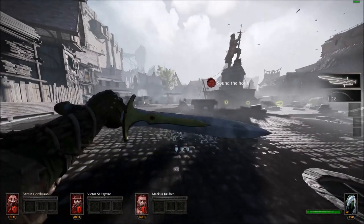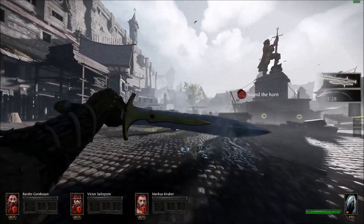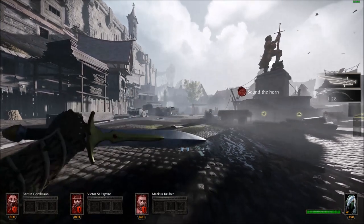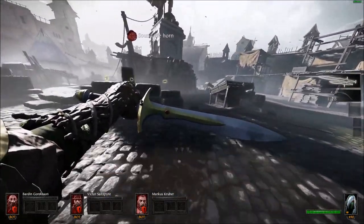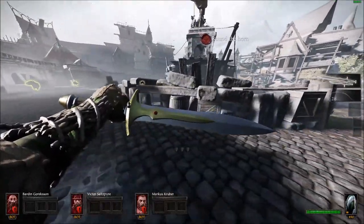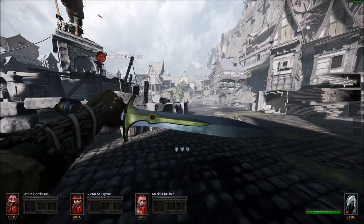Let's talk about stamina briefly. You have three shields on the bottom; each shield is two stamina points. A push for everything but double daggers equals two stamina. If you use all your stamina and get hit, you'll go into stun lock — multiple rats will chain stun you. Also note: when you're dodging, there is no stamina regeneration.